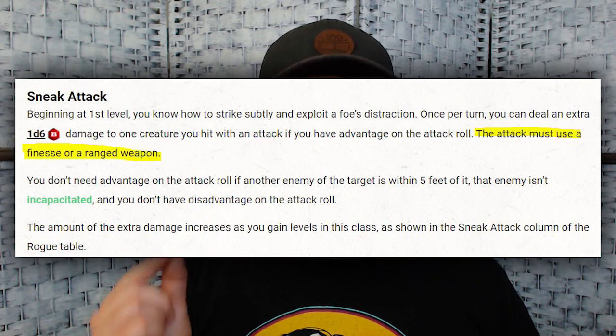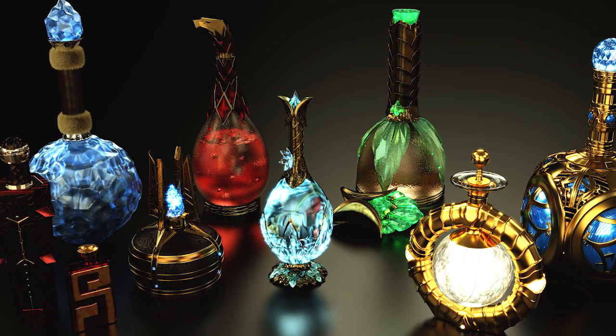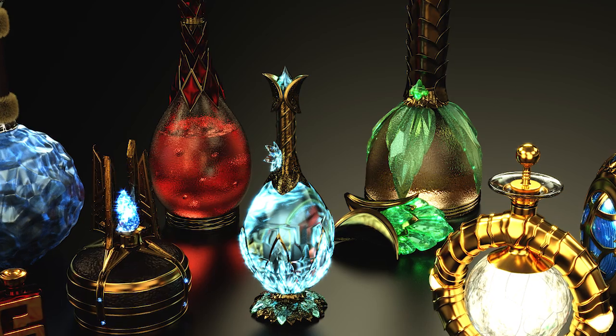Because it is a ranged attack, we're qualified to deal sneak attack damage when you throw a vial of acid at somebody. Alchemist's fire is not a magical item — things like healing potions are magical, so you can't bonus action drink a potion as a Thief Rogue. Your DM probably won't be ready for these rules, so make sure to say: 'Hey DM, I want to play a Thief Rogue and I want to be able to use improvised weapon attacks with Fast Hands. Can we get on the same page?' Ask your DM, because it's going to come up a lot.